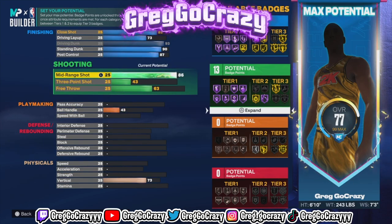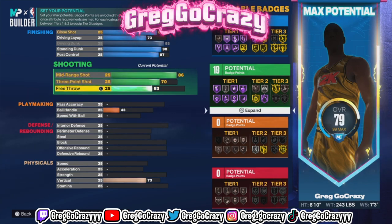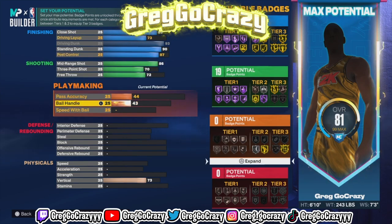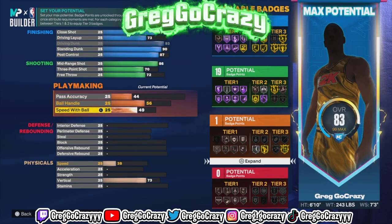You want to put the mid-range shot at an 86 rating, his three-pointer at a 70, and his free throw at a 72 rating. For the playmaking, he only gets one playmaking match, so you want to put his pass accuracy at a 44, his ball handle at a 56, and his speed with ball rating at a 61.